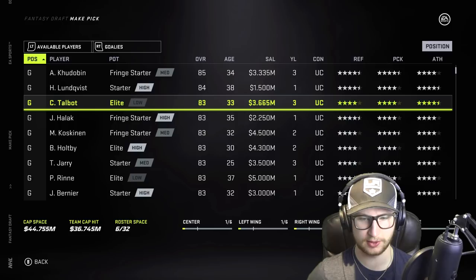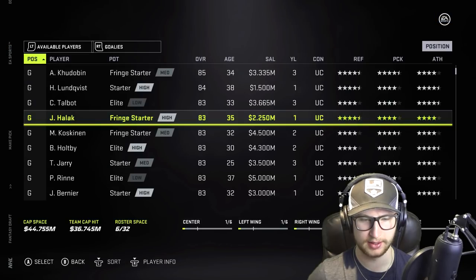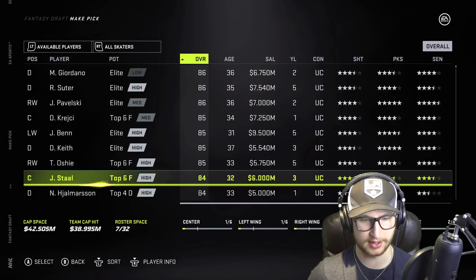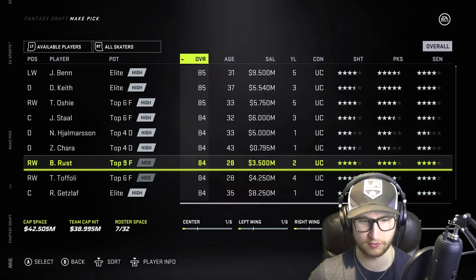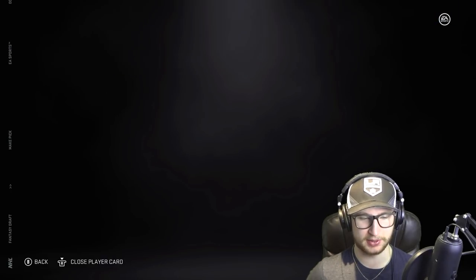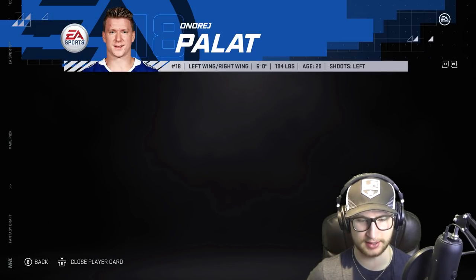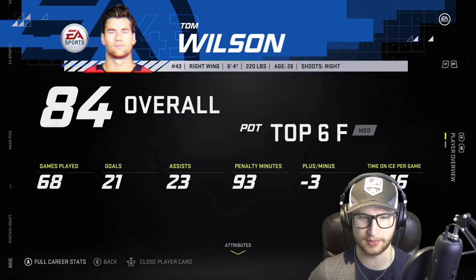Let's get our second goaltender. Talbot is number 33 — cannot take him. What about Halak? Number 41 — he's got the 4 in there, so we can take him. If I remember correctly he simulates pretty good, so let's take Halak. Timothy Jimothy is unfortunately 77 so we cannot take him, otherwise I 100% would have. Let's see what else — we got Rust, 84 overall, 3.5 million, but he's number 17 so can't take him.